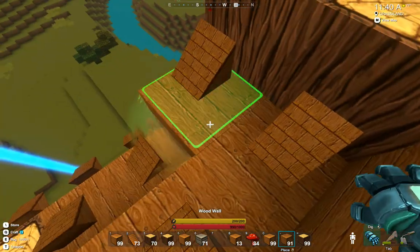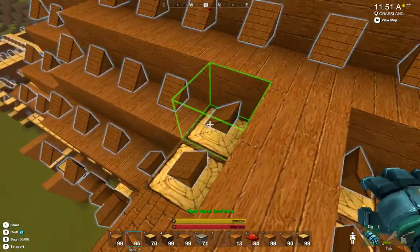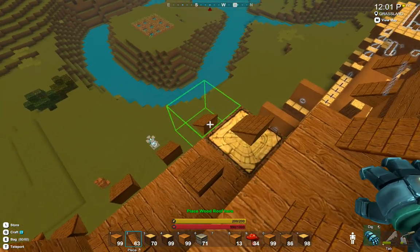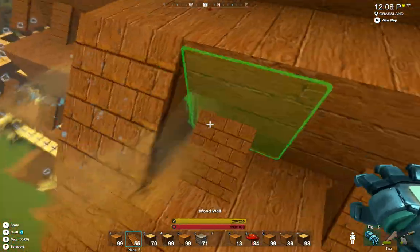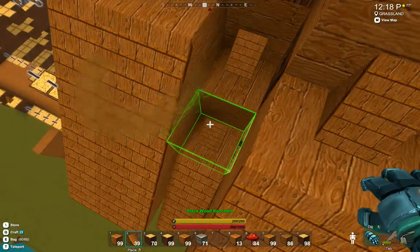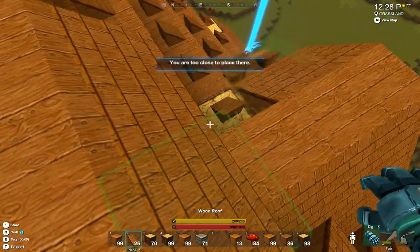I think we'll be ready to put more of our roof on — then we can get an idea of what it looks like. Roof tiles. I don't think this roof is going to be waterproof. I wonder if they're ever going to put rain in the game. As it stands right now it does not rain, although it gets kind of cloudy on occasion.